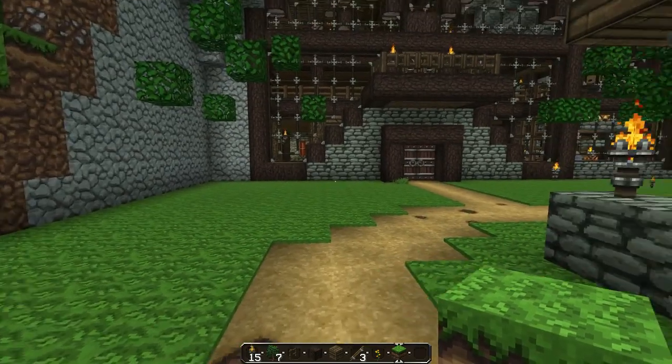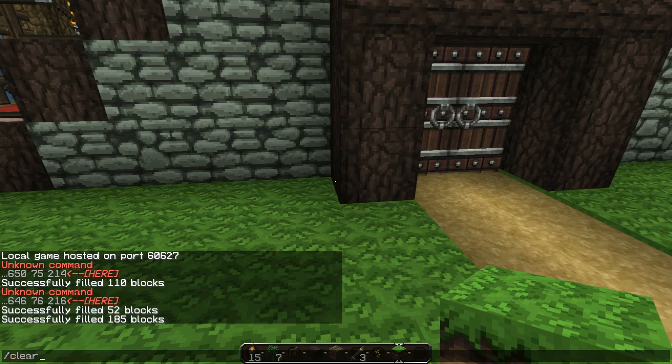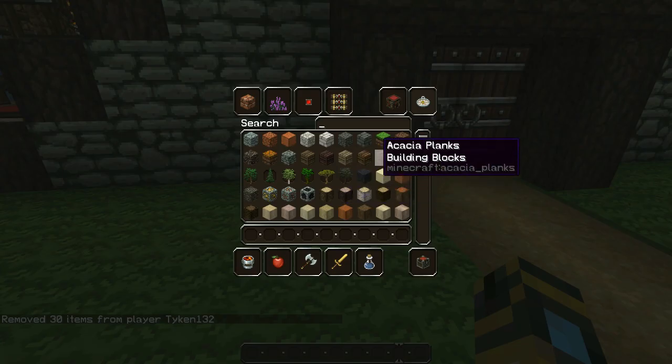Let's see — get rid of that piece of grass we missed. Now we're going to use the clear command which I've only learned about recently. Before, I was just killing myself and letting my inventory drop. So that was fun.